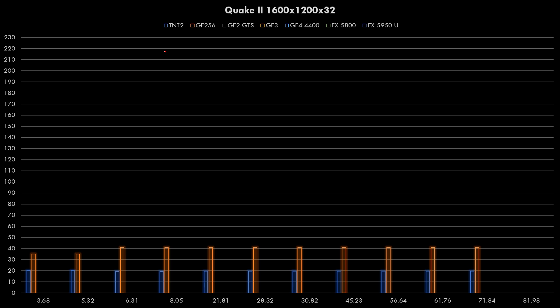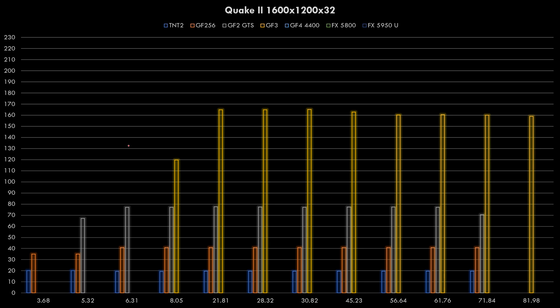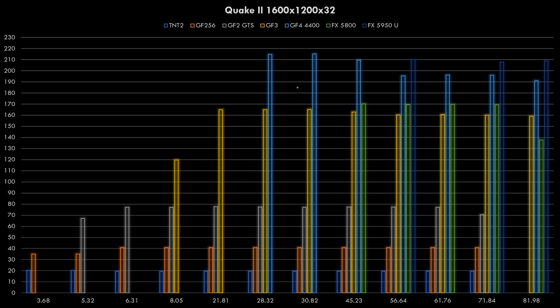At 1600x1200 in Quake 2, the TNT2 and GeForce 256 can't reach 60fps. The GeForce 2 can achieve that goal. The GeForce 3 shows a massive jump in performance - we're getting 160fps. The GeForce 4 does even better. The FX cards are interesting - the 5950 Ultra does better in this game, very likely due to its higher memory bandwidth at that resolution. So in this game, go with a GeForce 4 with either of the two best drivers for top performance.